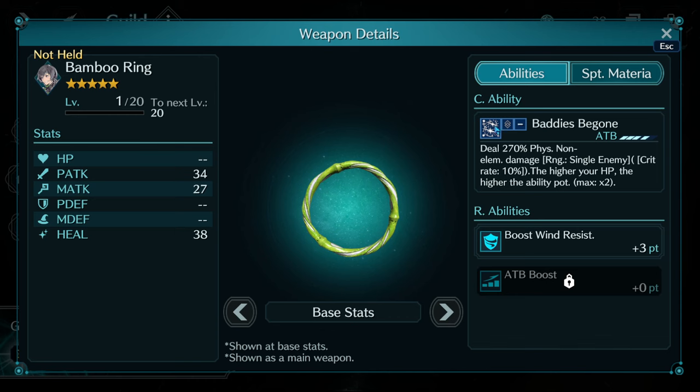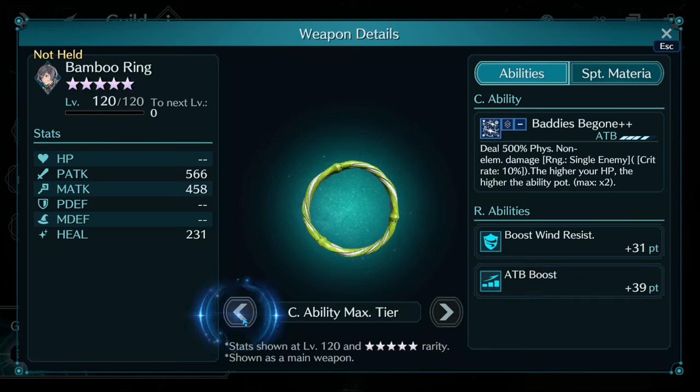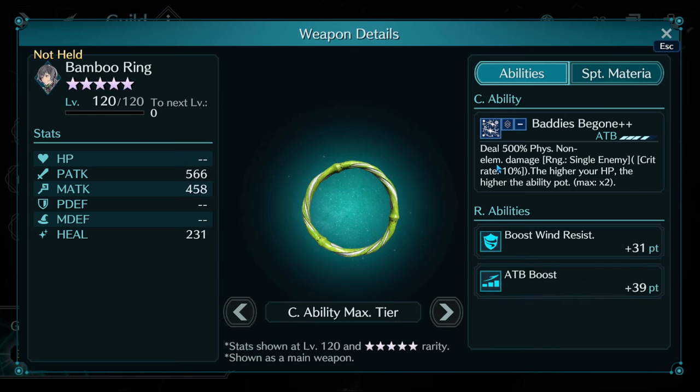Yuffie's weapon is built around doing damage as quickly as possible. It's 270 potency with a high HP double damage condition — notice ATB4 with ATB boost, so back-slotted it's ATB3 straight away, giving 540 potency immediately. By the time it maxes out it's 1000 potency at OB10, even if not at level 120. This is amazing for squeezing out damage quickly — there are certain bosses where you need to get hits in the first five seconds before they start putting up buffs.